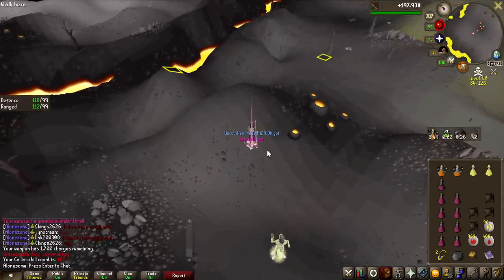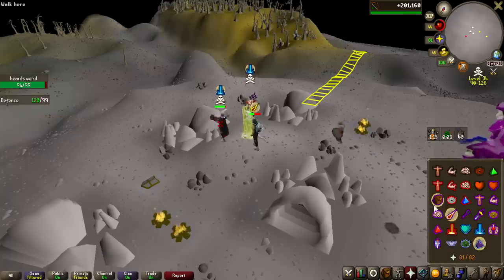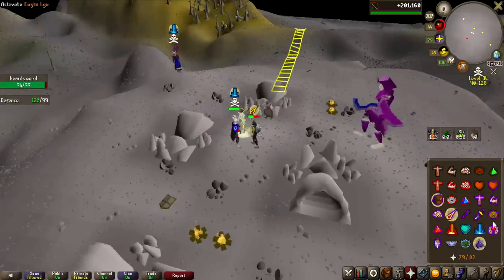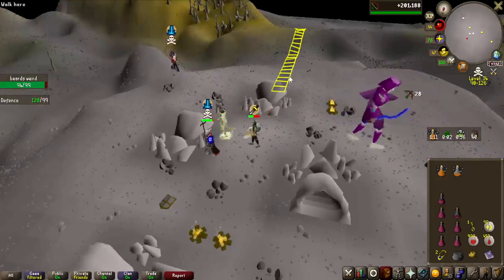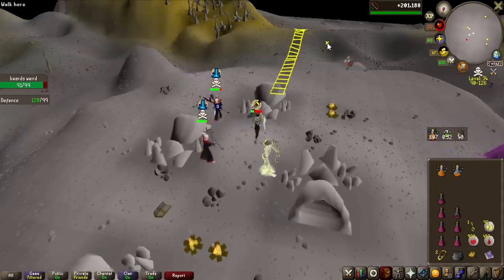First Laren's key, also with an uncut diamond and ruby drop — pretty nice, not the best drop from Callisto itself, but the Laren's key is definitely saving that. It is not looking good though — this is probably the first death of the grind, like 25-26 kills in, and I'm going to be losing a Laren's key from this, so that is kind of unfortunate.